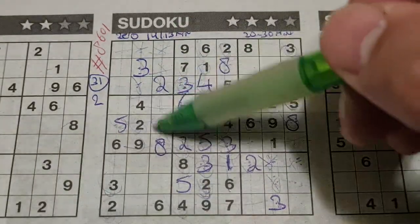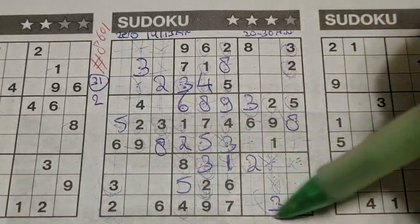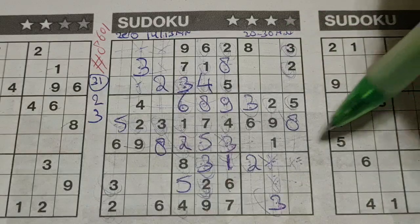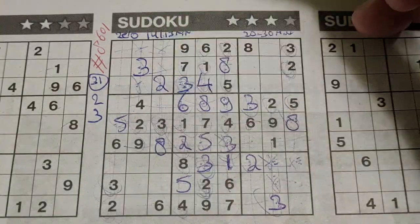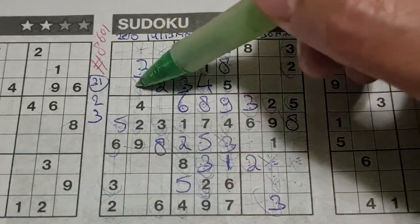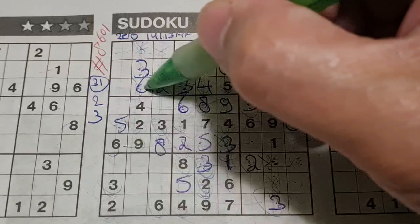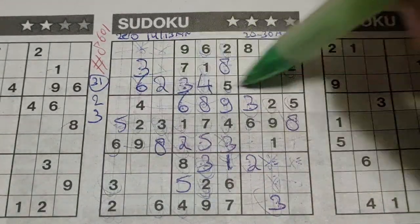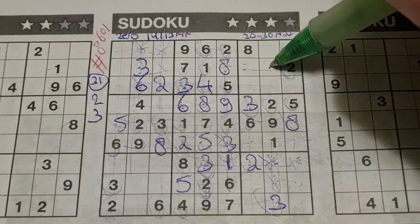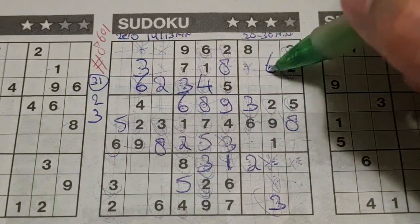And all the 3s are used. Okay. 6 in this column, 6 in the third column — in the second column the only two places left for the 6: should be here or there. We have 6 in the first row, no 6 there — 6 should be there. 6 in the third row, 6 in the first row, so the row between — the second row — the only two places left for the 6: should be here or there. We have 6 in this column, no 6 there — 6 should be there.